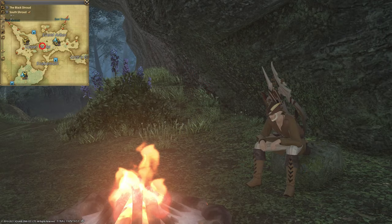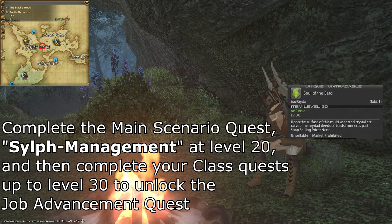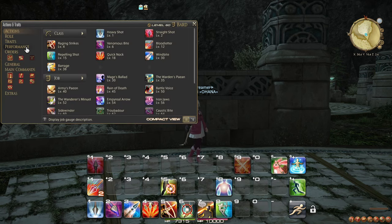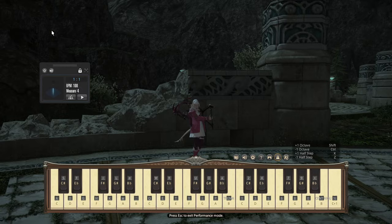Also at level 30, doing your class questline will eventually lead you to the Bard quest, which is available once you complete the main scenario quest Sylph Management. Once you unlock the Bard, remember to equip your soul crystal to change into the Bard job. As an extra optional bonus, unlocking the Bard gives you access to the quest Plucking the Heartstrings at Mih Khetto's Amphitheatre in Old Gridania, which gives you access to the performance menu to play music.